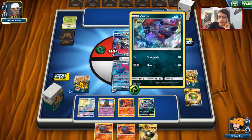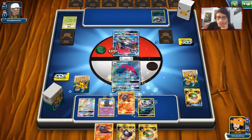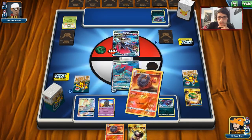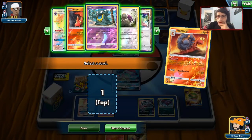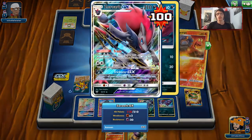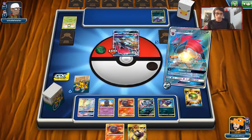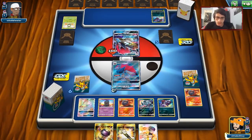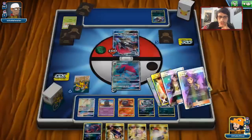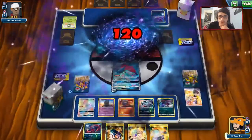We should get a knockout here and we are guaranteed it because we have a Nest Ball. We'll Smooth Over — maybe the Peeking Red Card did work because he's not drawing very well. I think we'll Smooth Over for a Judge, because we're going to knock out Zoroark and give him a nice low hand. Maybe we can hit a Peeking Red Card here off of the Judge. Get rid of Magcargo — I think we'll also use Resource Management. There's a Judge Whistle which I'll hold on to. We knock him out, take two prizes, and hope the Judge sticks.